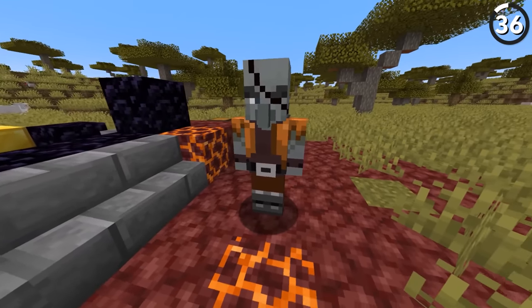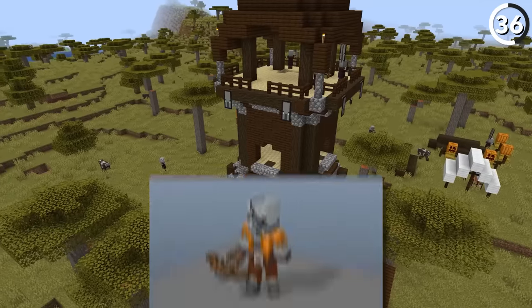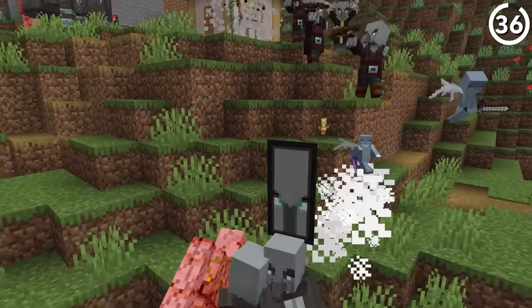Minecraft's pillagers used to look like this — they were designed like a pirate, wearing an orange torn vest and an eyepatch. But this picture is the only existing evidence, since the mob designers decided that proper armor would look better instead.